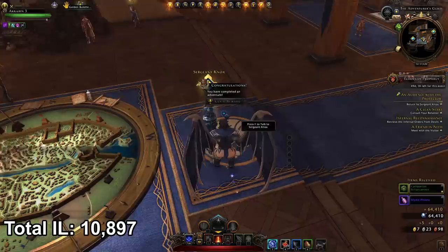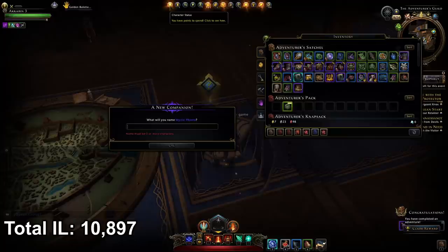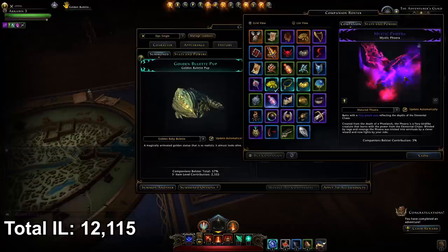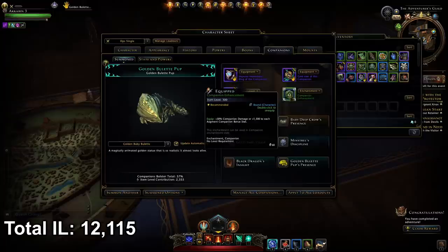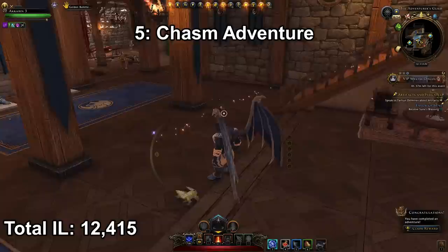Claiming the Ice Spire Peak rewards gives you a Mystic Fiora, an epic companion. Double-click to bind it, name it, and find it in your companion library by pressing alt on your character sheet. Getting your first epic companion gives you about 1,218 item level. You'll also have a green companion enhancement in your inventory — slot that in your companions tab where it says companion enhancement. It'll make your companion deal more damage or give you more stats if it's an augment. So in total from Ice Spire Peak you gain about 1,800 item level.